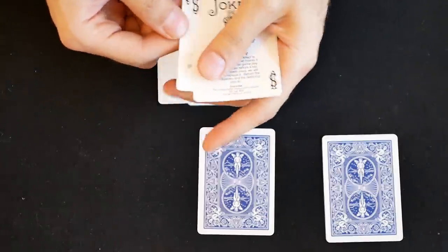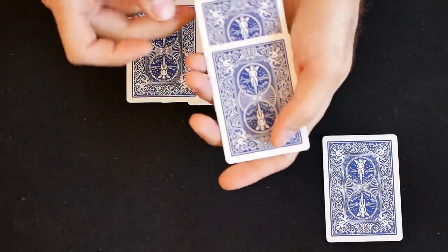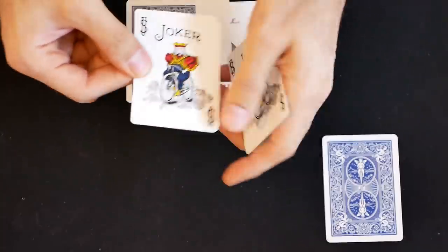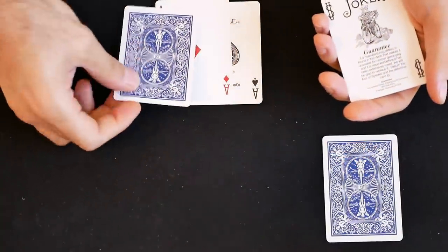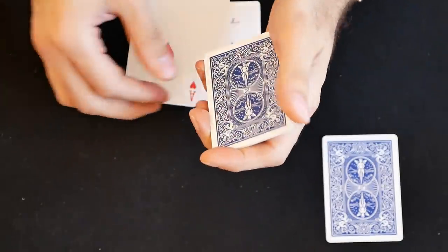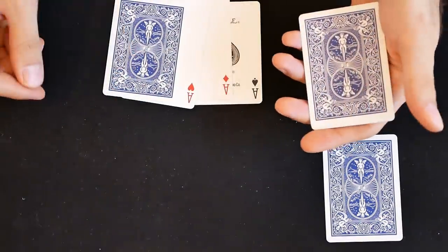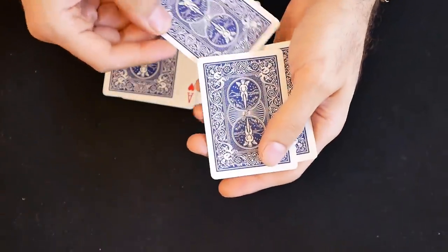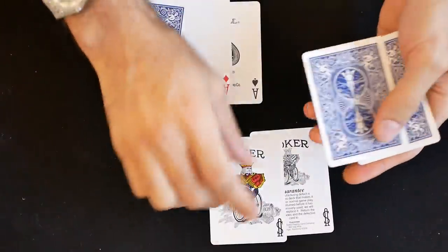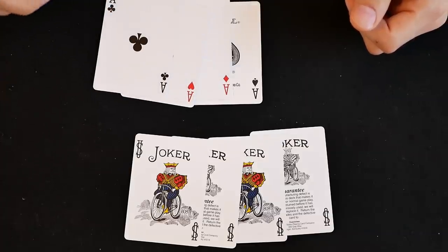We'll do it again. Watch carefully — I'll take one of the four jokers and place it over here. Watch the second ace. I place it amongst the jokers and once again, with just a snap, that ace is completely gone because it traveled over there. Nothing extra, just four cards in my hands. Watch the last one — you'll even see it before it happens. The joker is placed with the aces. Watch the last ace. Just a snap and a mix, and I'm left with one, two, three, four jokers. And that last ace has made it over here.